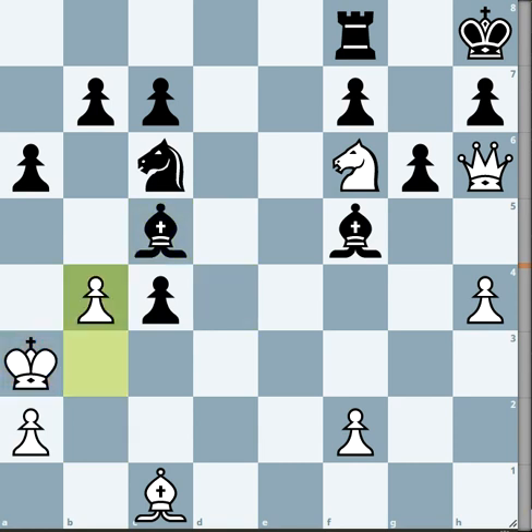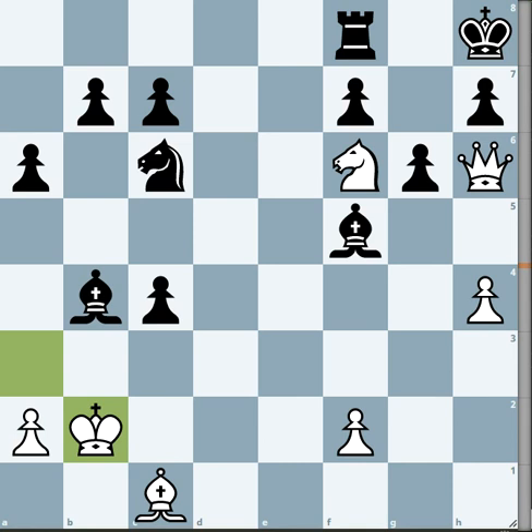The fastest way is b4 — eventually you had to play it. So Bishop b4, King b2, and now all these long diagonal checks are cut off.